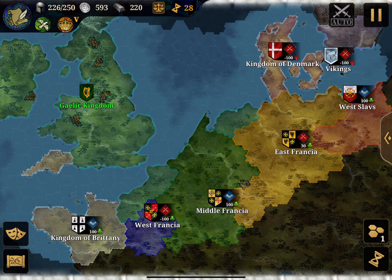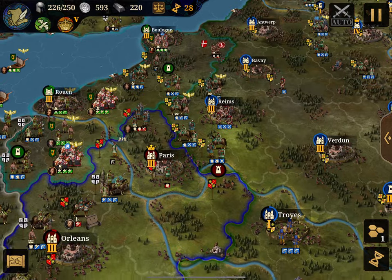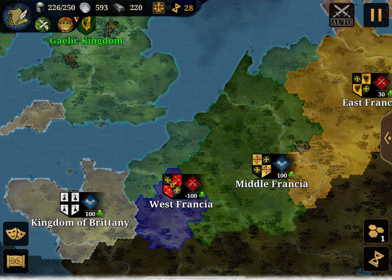When a nation like West Francia becomes very small, you may see a surrender option at the bottom of their panel when you're far more dominant. They will give up and their territory becomes yours — it's a faster way to conquer than by fighting. I win a lot of territory by alliance and surrender in conquest rather than direct combat.